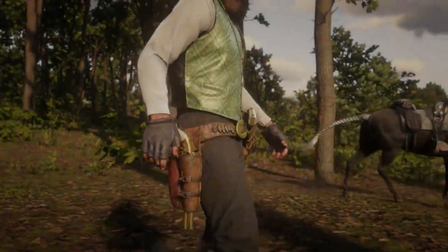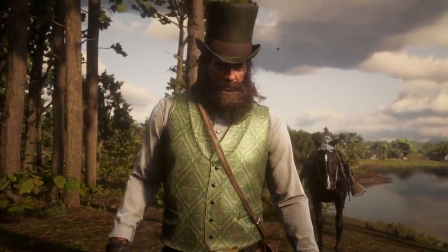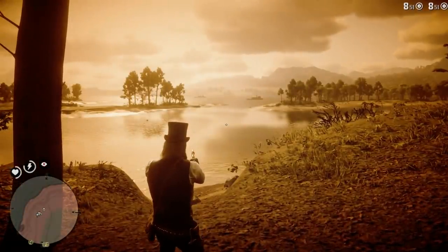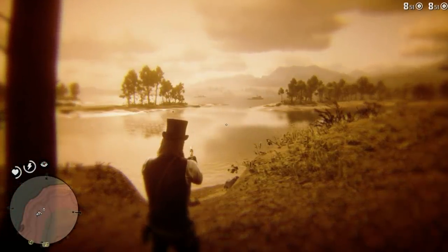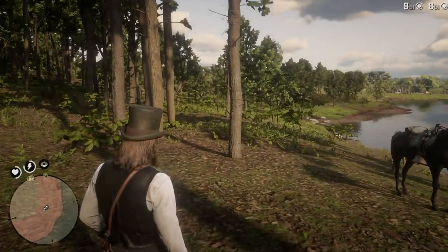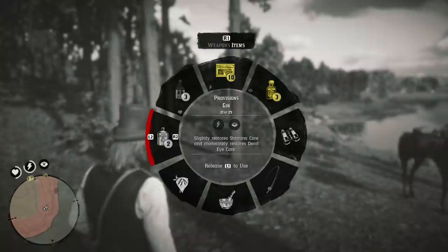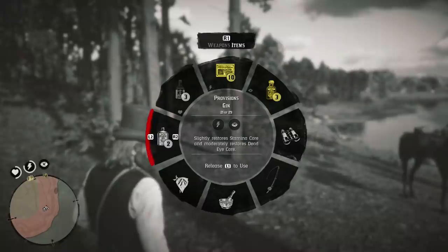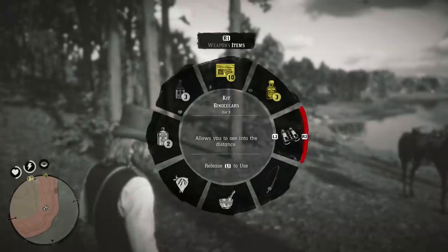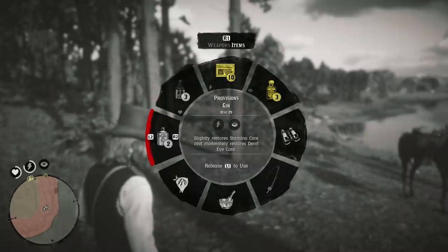Now as you noticed, eating did not refill that outer bar — it only filled the core. I'm going to take it back down to about halfway and show you another way to fill the core. If you hold L1 or LB and go to your provisions, you can use gin to lightly restore stamina core and moderately restore your dead eye core. If you look at your dead eye core while holding it, it will tell you how much it will increase once you use it.